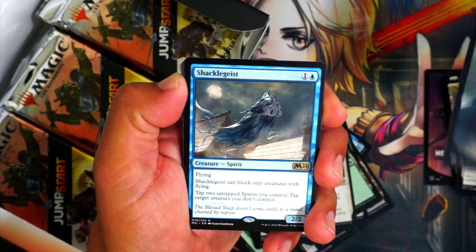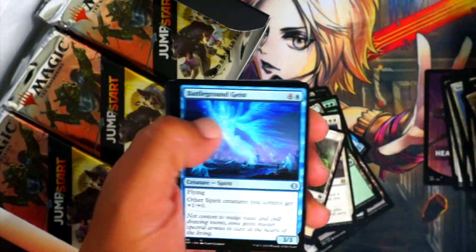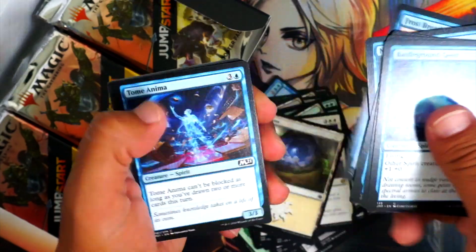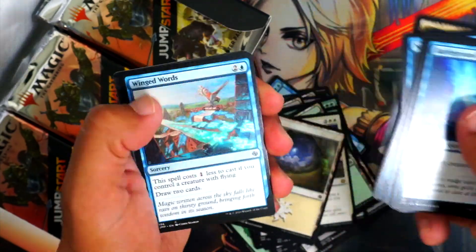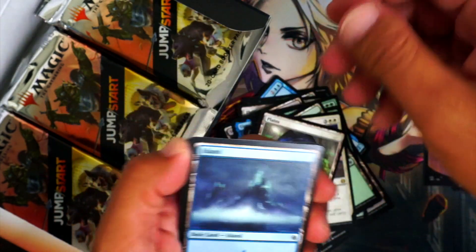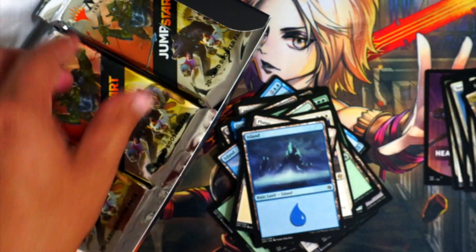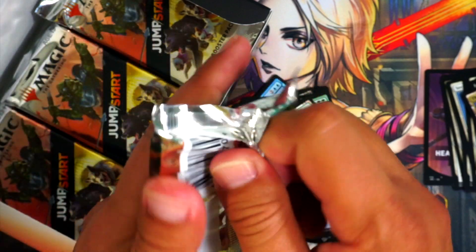Spirits! Like, you actually get creative with some lands instead of just a cup in the water as an island — deal with it. Spirits pack: we got Shacklegeist — M21, of course. Gross. The spirit land is kind of cool, though it just kind of looks like someone with a paintbrush. No offense.